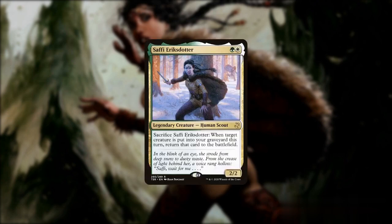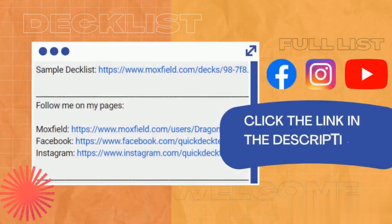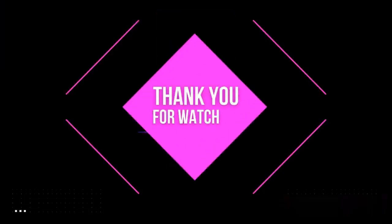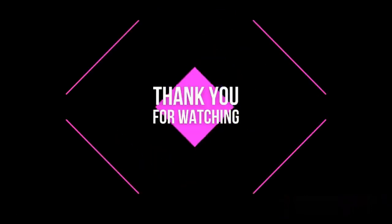Overall, Safi is an amazing toolbox commander that has multiple ways of finishing the game. The creatures used in the combos are interchangeable, making it hard for our opponents to decide which key piece to take out. Having access to white and green also gives us lots of interaction, assuring us that we can go for the kill without problems once we're ready. To see the full list of this deck, please click the link in the description below. If you enjoyed this video, please like, share, and subscribe — we'd really appreciate it. So until next time, thank you for visiting and see you all in our next Quick Deck Tech.